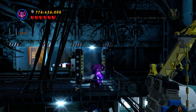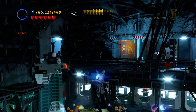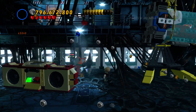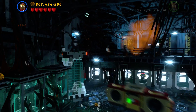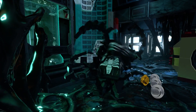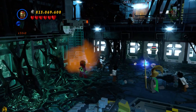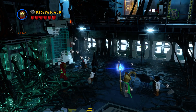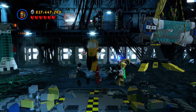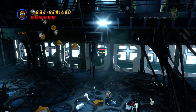So we've got the Stanley in peril. We've got all 10 minikits. Now we just need to finish the level. We now just have to take out four of his bad guys for a while before he decides to show back up.